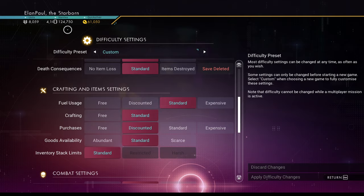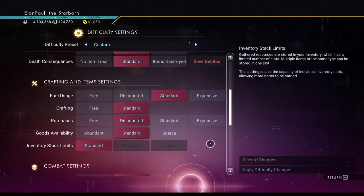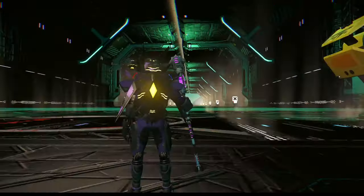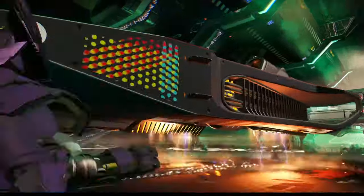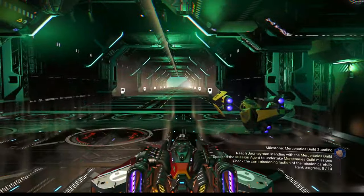Even my nanites are dropping real quick here too, so I'm going to have to go on a nanite run sooner or later. Anyway, we're back in the space station. Let's go ahead and grab our ship and go for a little bit of a spin, and I'll show you what my way of doing things is.